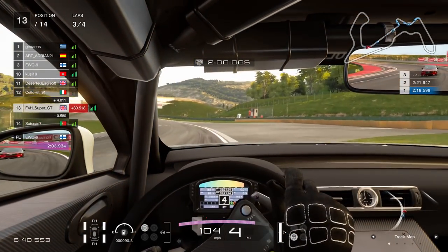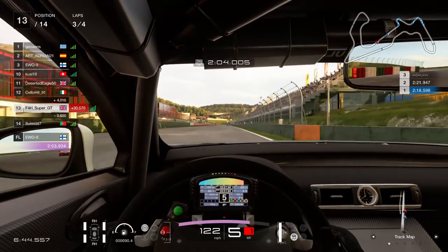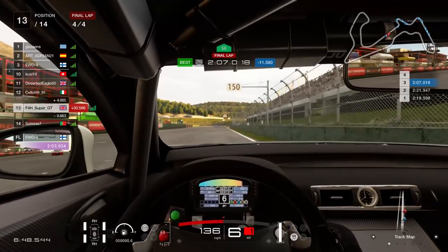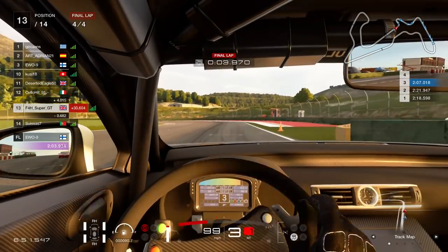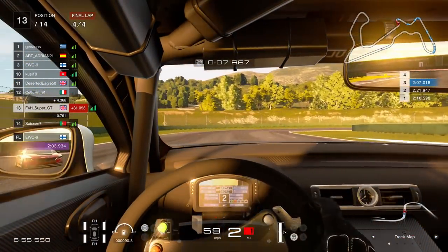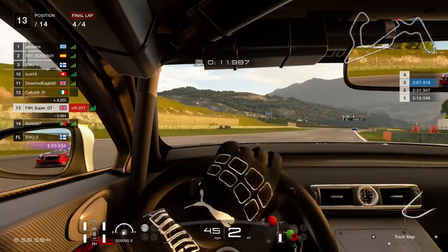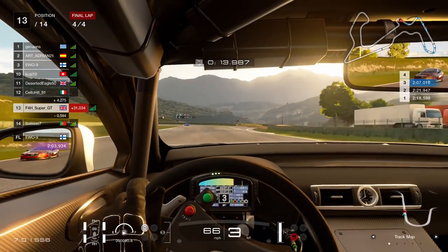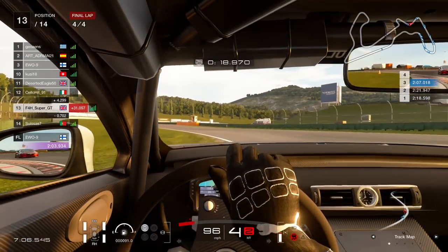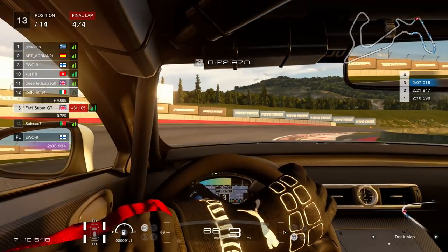I believe most of the really quick times in Gran Turismo Sport are on a wheel, unlike Forza where it's pretty much all controller. This game is, I think, very well optimised for the wheel. That's not to say the controller isn't fast — there are definitely a lot of very quick controller users. But back to the race: one lap left to go, simply not finishing last is the main challenge. I have gone up two positions from where I started in 15th.